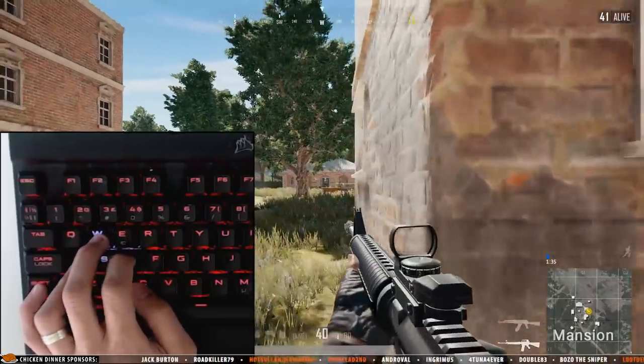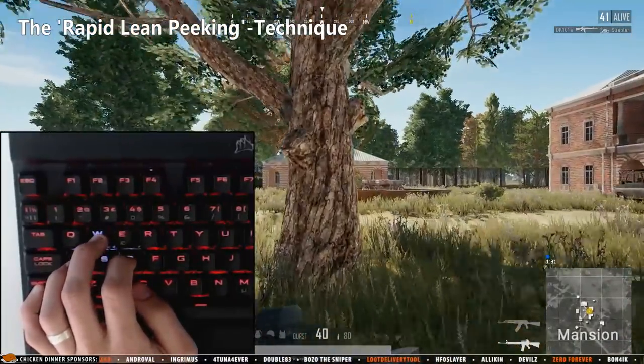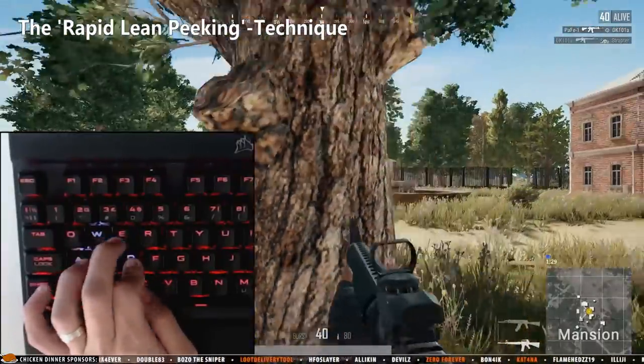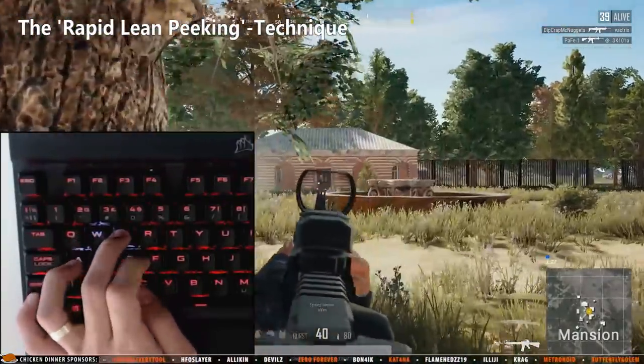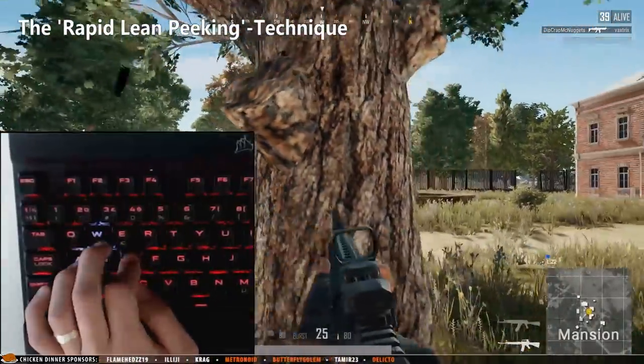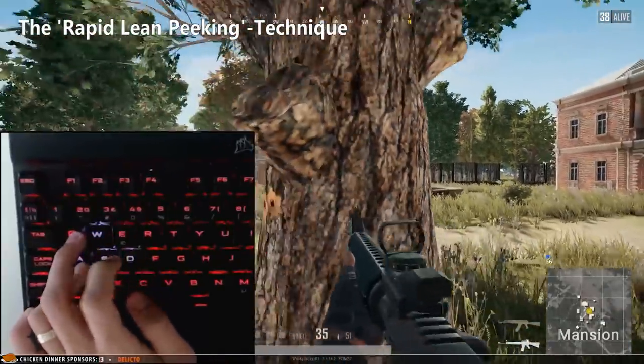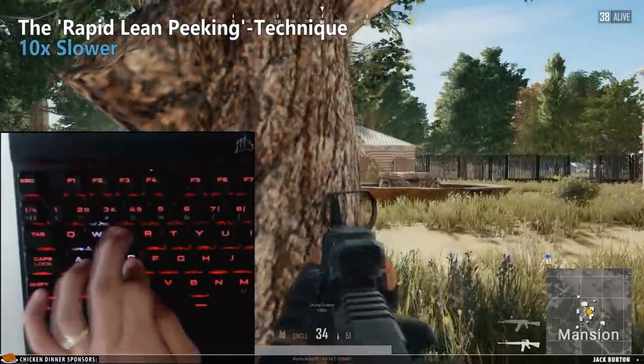Rapid lean peeking is probably one of the situations where leaning becomes exceptionally strong, especially in environments where you're hiding behind an object like a tree. Here you can do super quick engagements while rapidly changing position, which makes it excruciatingly difficult for your enemy to actually hit you.